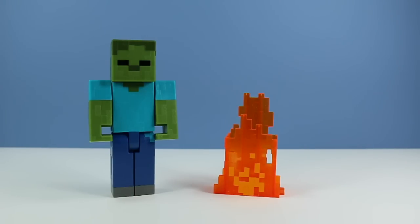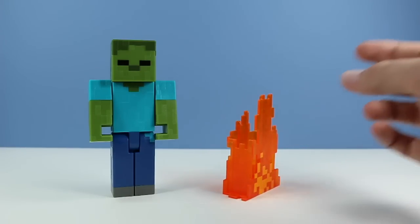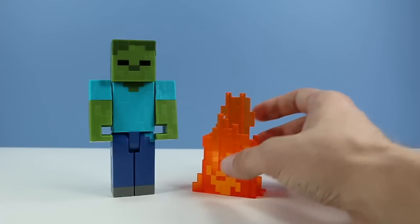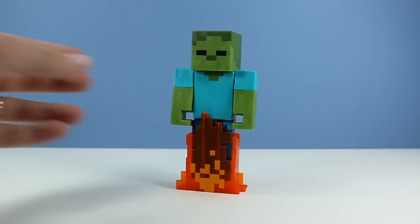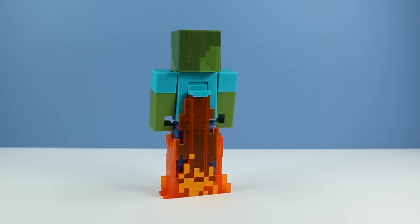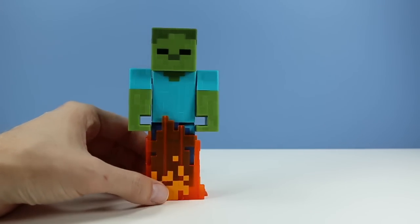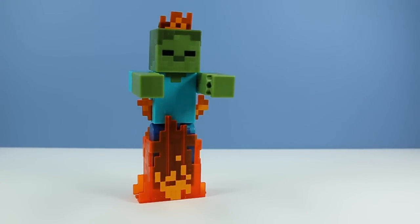Pretty much the same size as Steve and Alex, this zombie is. Now let's test out this action feature. We've got some flames on a little base here. I think we want the tall flames in the back to get this feature to work right, and we're just going to drop the zombie into the flames. I'll press him down just a little bit — and there we go. We have flames coming out of his head and under the arms.